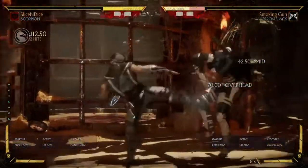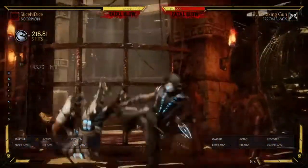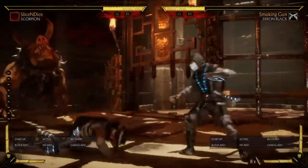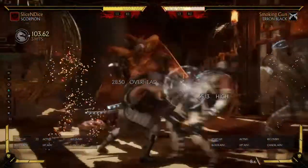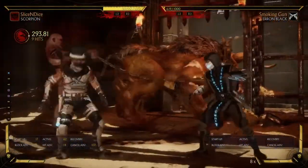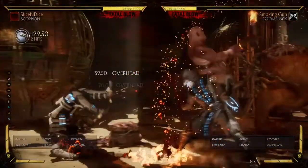Scorpion is a very versatile character that can be used in a variety of match-ups. He works best at very close range with his pressure mix-ups, but he can also use his buttons to punish enemies at range. So we're going to break down Scorpion's damage and combos step by step right here, right now. Let's get into it.